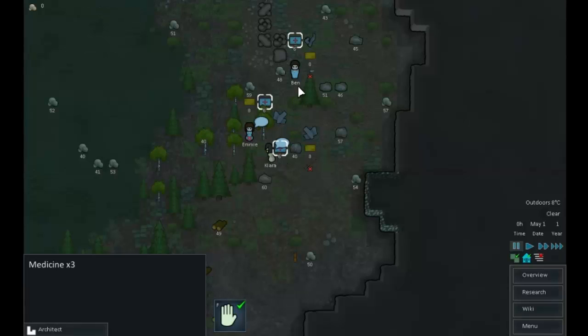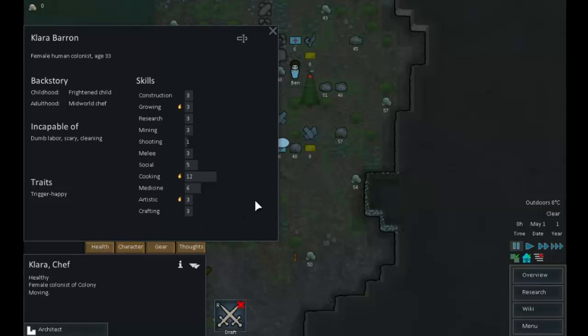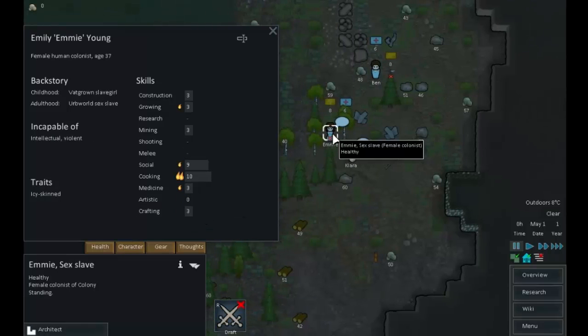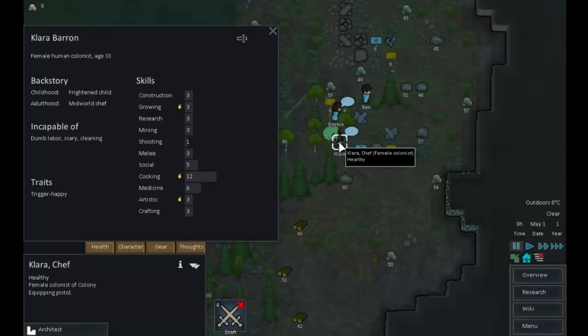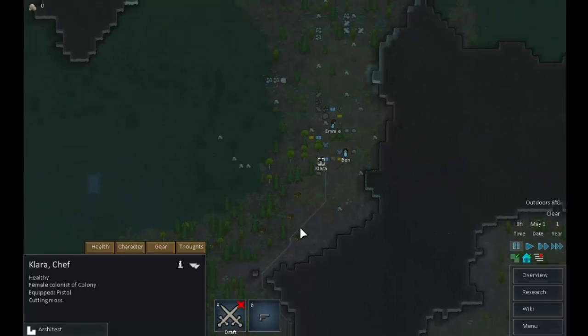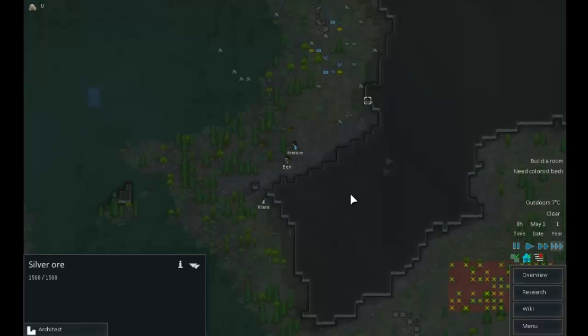Let's get that stuff accepted. Ben, as the huntsman, you can have the rifle. You have a shooting skill of 1. Emmy, you have shooting of nothing — and melee of nothing either — so equip the knife. Clara, you can have the pistol. There we go — let's get you guys to work. That's silver ore — interesting.